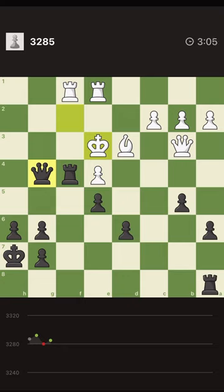Still, that move doesn't seem to be bad because I give a check and the king has only one place to go — actually it has a second place too. It has d2 as well. Anyway, it goes to d2 or e2. Can I bring the other rook into play?